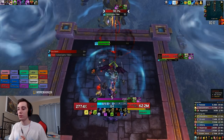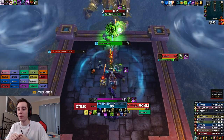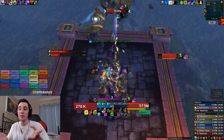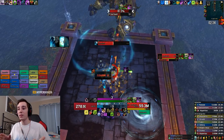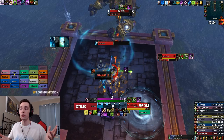Now we port over to the main platform. As an unholy DK we are a pet class obviously. When you port over and your Dark Transformation button turns red, that means your pet is stuck on the boat — and that happens about 50% of the time. I suggest having a dismiss pet macro and also having your summon pet key bound. You just need to quickly dismiss your pet and resummon him, otherwise he will be stuck on the boat for a while and you lose out on pet damage.